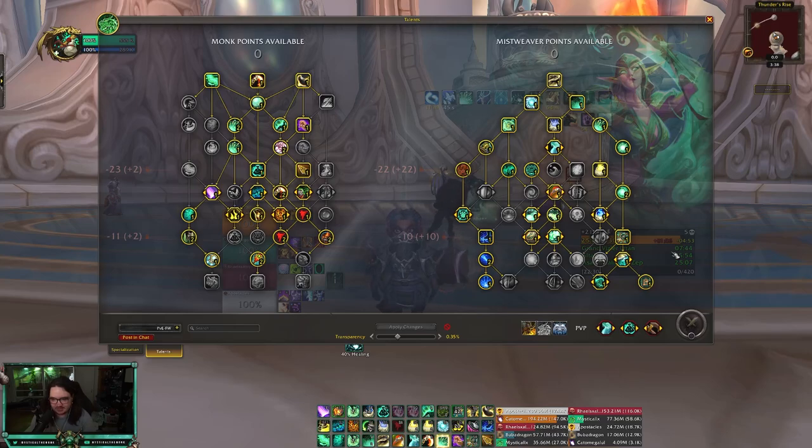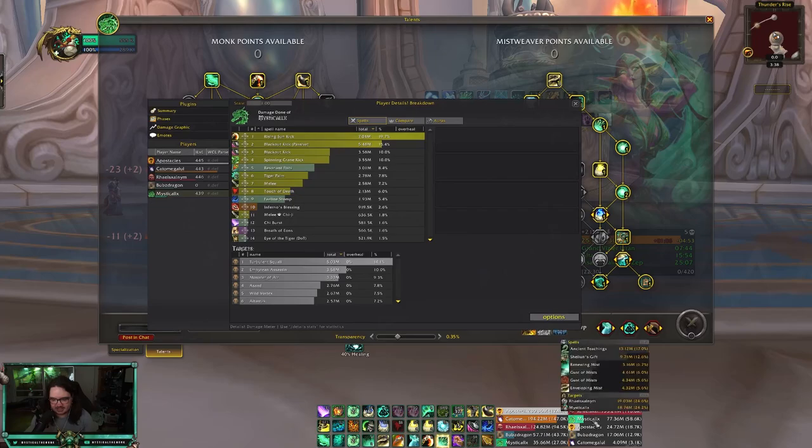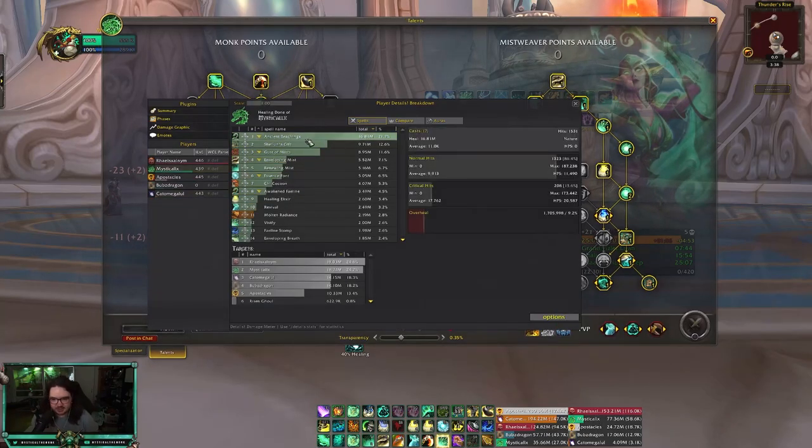On the right-hand side, this is what I use every single keystone — there is absolutely nothing that I change. My damage breakdown is of course Rising Sun Kick and Blackout Kicks. My healing breakdown: Ancient Teachings is my number one heal, followed by Shalen's Gift, Gusts, and Mists. If you have any questions at all, please let me know. Hope everyone's having a fantastic rest of the day — hope you enjoy the video, I'll see you later.